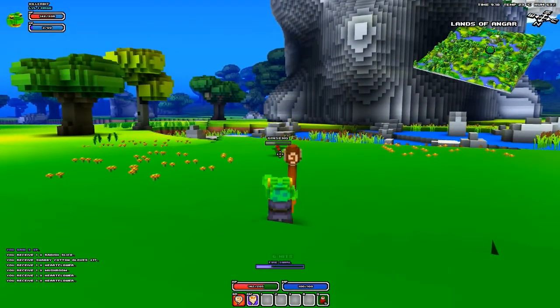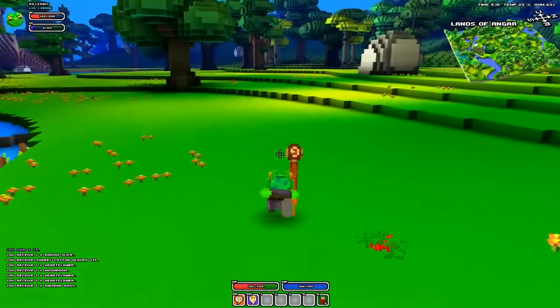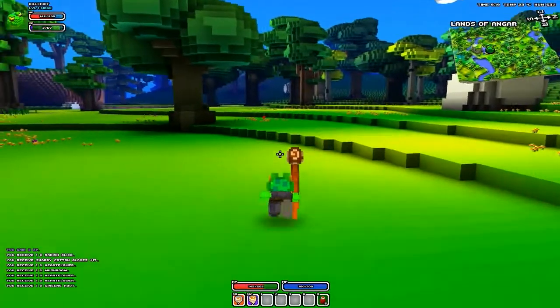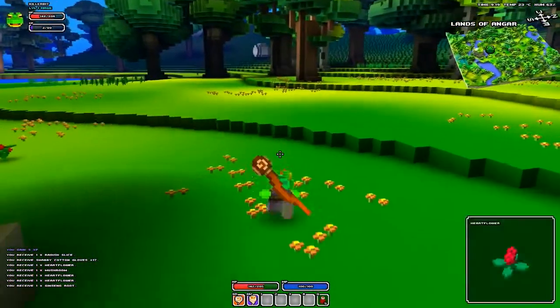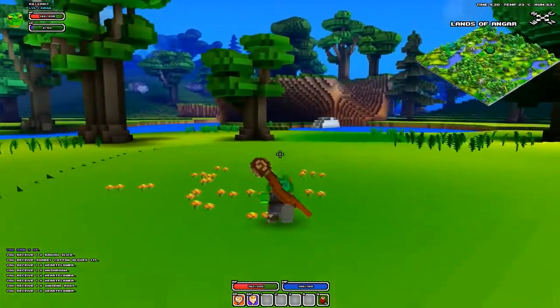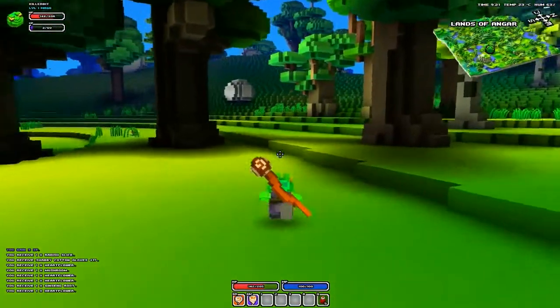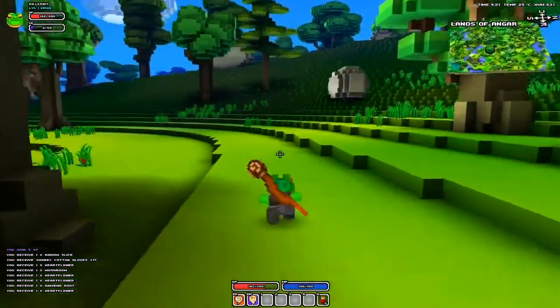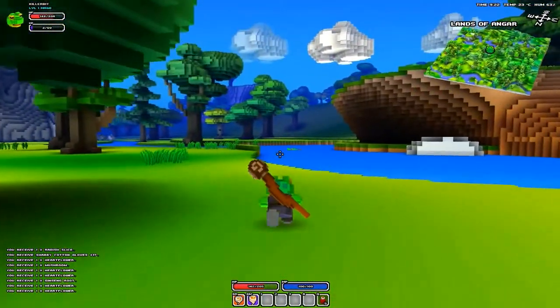As I said, crafting is a big element to this, so let's just pick some ginseng. Obviously you run around collecting stuff - the heart flowers basically you can turn into potions, and then everything else you can basically turn into food, and of course all that heals you. I think our first goal is going to be to find a town, apart from collecting more crap like this.